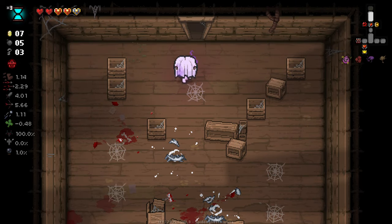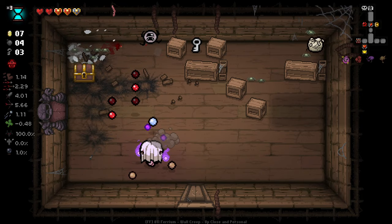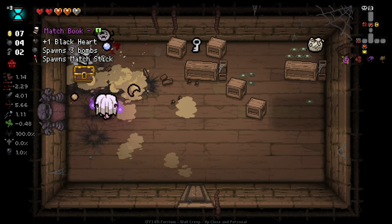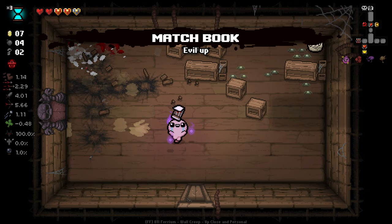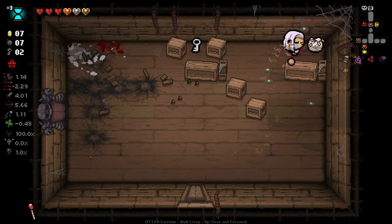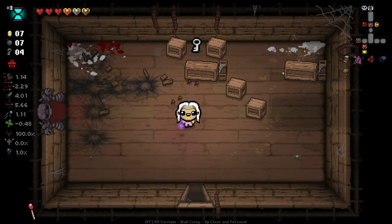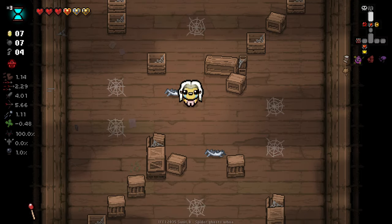I'm still going to min-max where I can as well, so I'm going to try and find the secret room on this floor. More bombs, lovely. And a black heart, which is rather nice. And a trinket, which I kind of forgot I didn't already have. So that's kind of nice too, thank you. We've got more bombs to work with here, so let's go and take a little look-see.